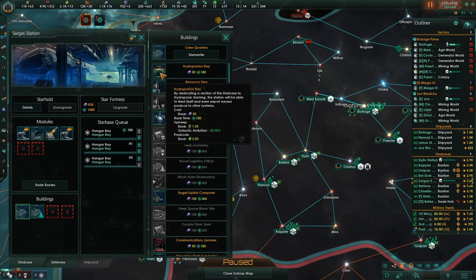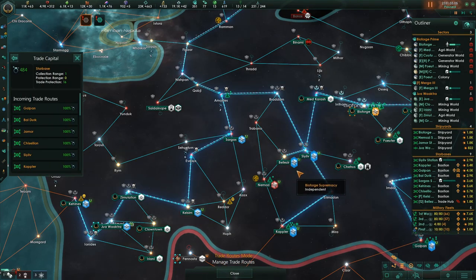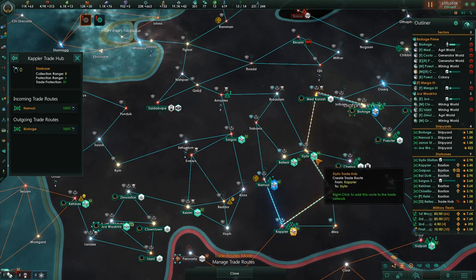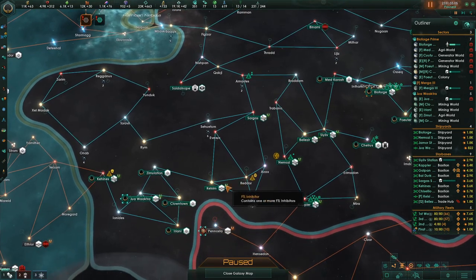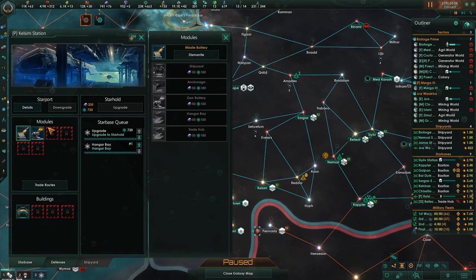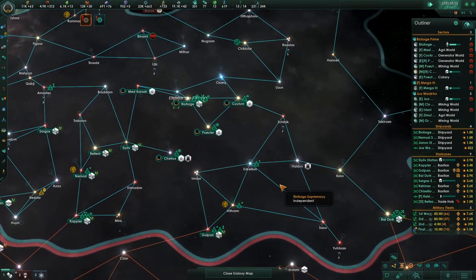I don't need the crew quarters, so I can replace that with a hydroponics bay. Identifying the trade hubs — this is a trade hub, and this is also a trade hub. This one needs to be switched out for a hangar bay, then anchorage upgrade. So we'll get some better trade protection over there and have to worry less about that.